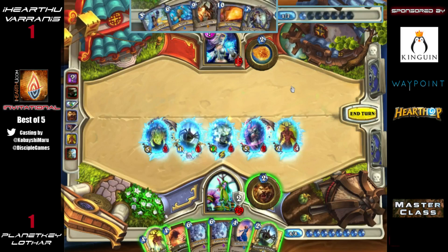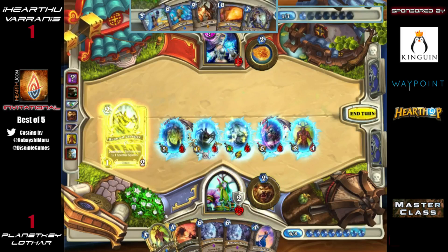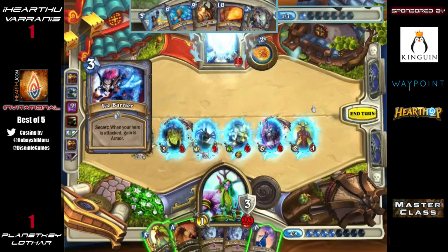His hand is so bad right now. He's had Alexstrasza and Archmage both games for quite some time. The difference is that Zoo had a much slower start than this Druid currently has. This Druid has had perfect draws every turn and has been able to push in so much damage. This would be an insane Savage Roar if he could get these minions off the frozen board.